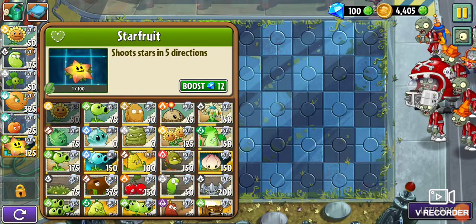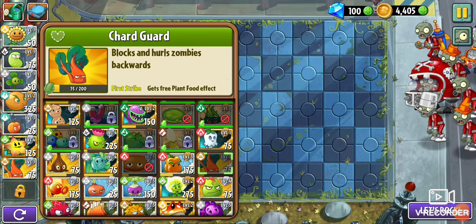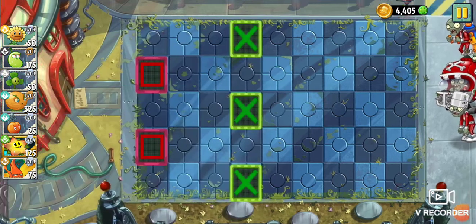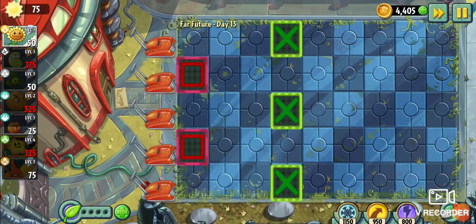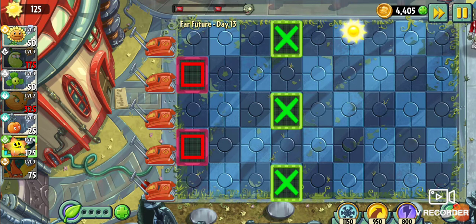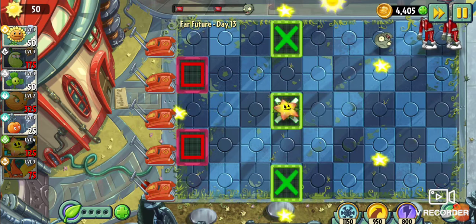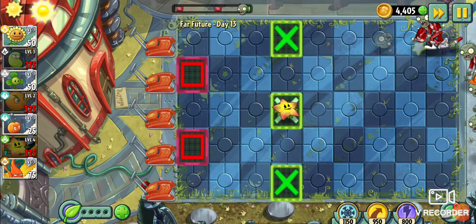We're trying to make a plant food boosted one. Let's go for Chardguard — he's a pretty defensive plant. Let's get him out here. I can get a Starfruit, so that's good. I'm going to put Starfruit out here — why not? It's been a while. Let's bring him back into the mix. His attack looks a little different and he looks a little different, but he's still the same, albeit just as good as before.